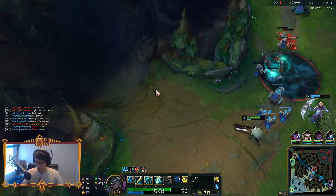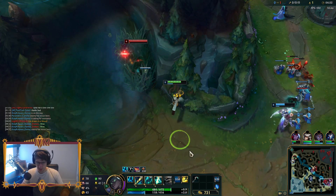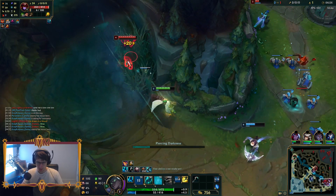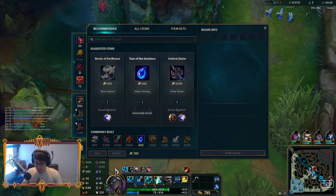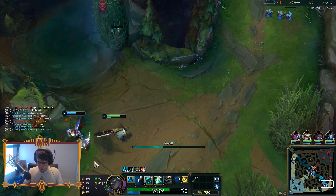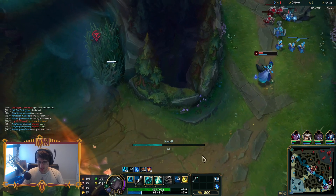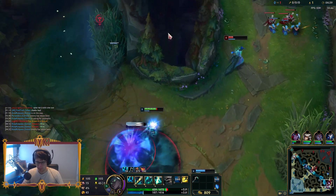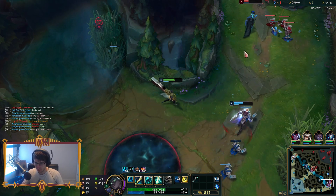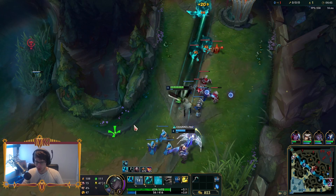I think that's going to be their Shyvana down here. I'll go ahead and flop a ward just to make sure. She can't duel me without her ADC here. Good news about Tank Senna is I actually think it scales way, way better even than just full AD Senna. It definitely scales better than Lethality Senna, so I'm not really in any sort of a hurry.